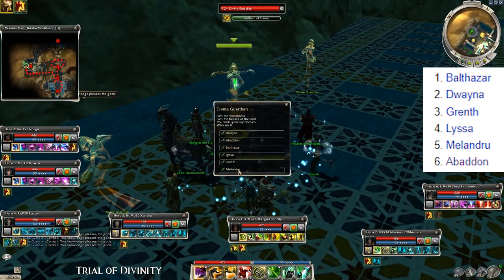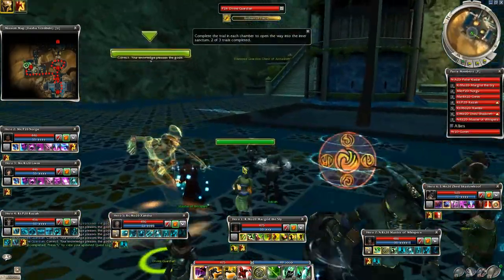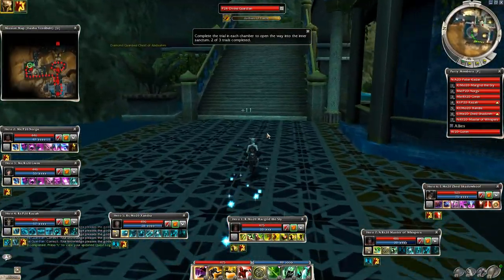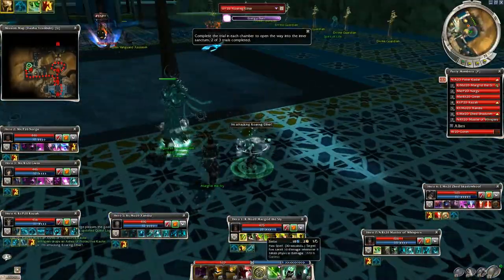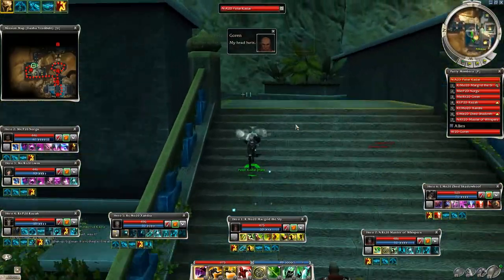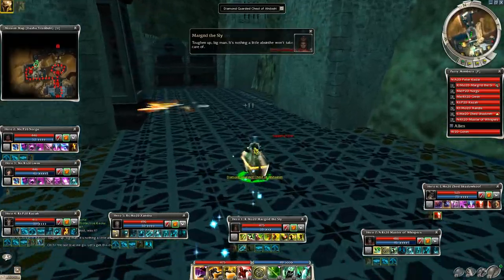Once you've answered correctly, the trial is completed. In case you misclick or choose a wrong answer, you get some Djinns as punishment, but even those are not dangerous. Now we can get the treasure from the diamond chest — and don't forget to pick up the treasure too.